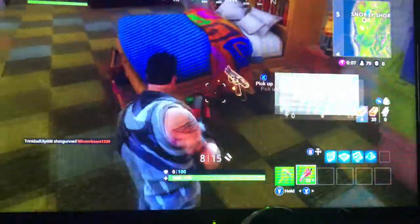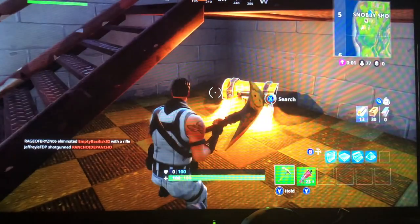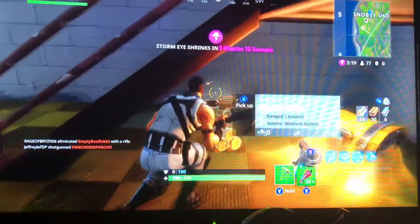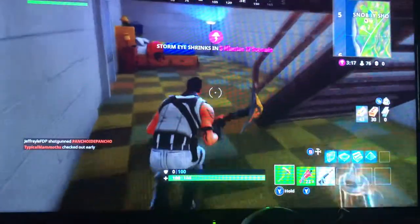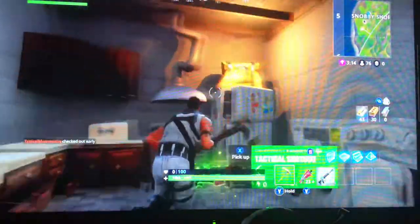There's sometimes a gun here, and a chest right here — destroy that and get this chest. I got an epic scar today out of this chest. Then you go in here and there's usually a chest up here too.